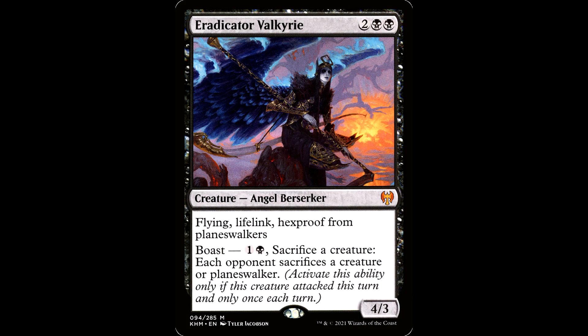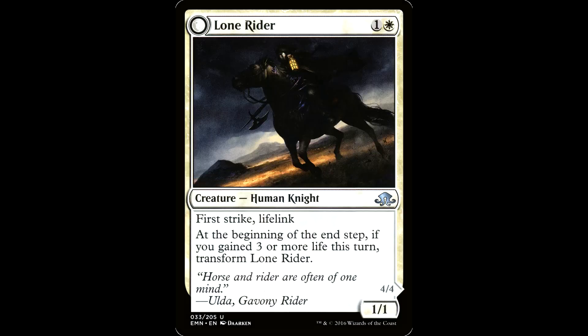Eradicator Valkyrie: two black black for a creature, angel berserker, it's a 4/3 with flying, lifelink, and hexproof from planeswalkers. As a boast for one and a black, sacrifice a creature: each opponent sacrifices a creature or planeswalker. This is a cool card. It's got flying and lifelink. I know for a fact this angel listens to The Cure — goth knight at the fuse box, brother.